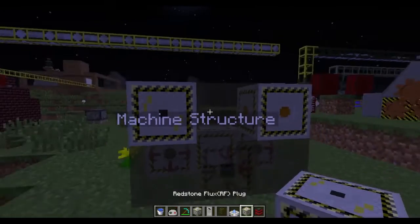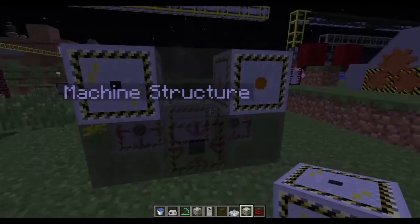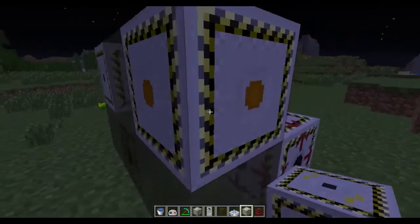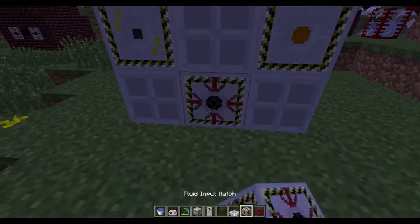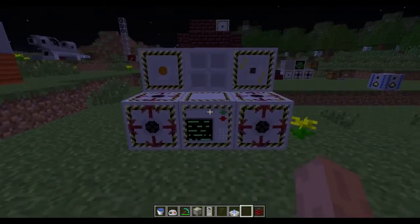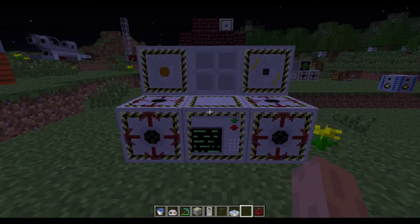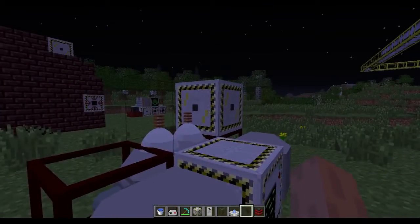Another cool thing is I can actually have a machine that takes both IC2 and RF power. I can put an EU plug here and an RF plug here and it'll take power from either. I've completed the structure, and as usual to form the machine I must right-click on the control block. You'll see the machine is now formed.